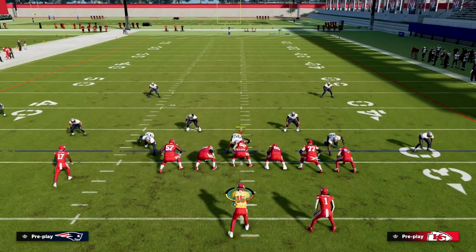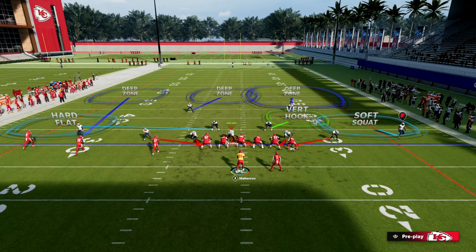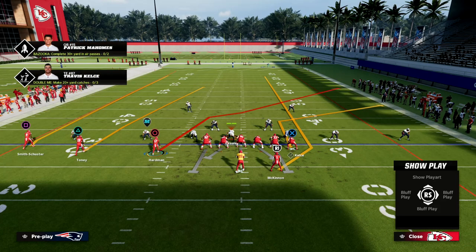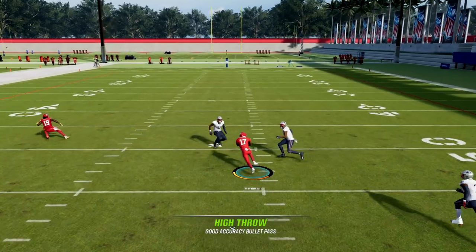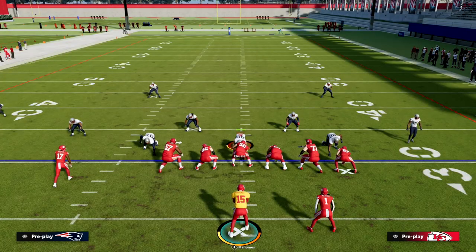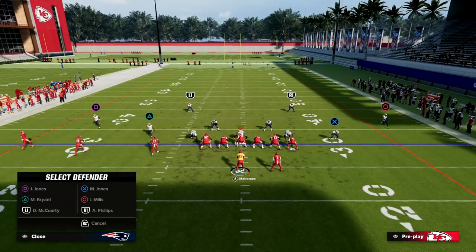So what this is going to cause them to do is basically go to a Cover 3. What's open in the Cover 3 is this little high ball right here to McColl Hardman - it's what I call an access throw. You're just peeking it - do I have access? You can pop it in that little grass section.